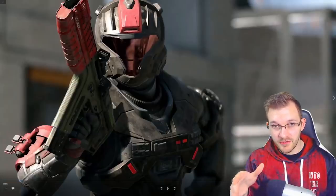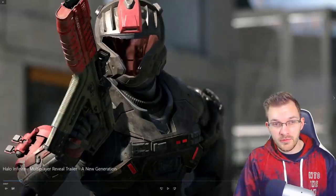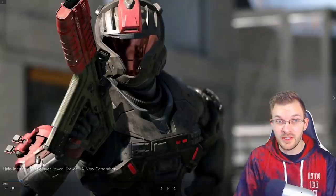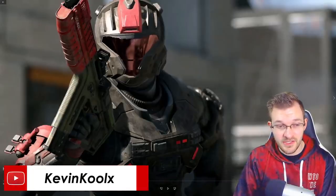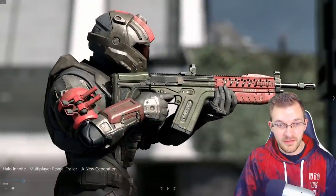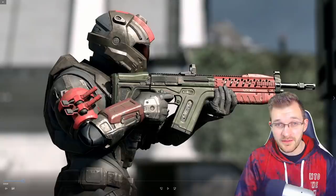Remember, there are no primary or secondary colors in Halo Infinite — it's all about selecting your coating. This is very heavily Reach-influenced armor, straight out of Reach on the chest and shoulder pieces. We also get a nice side profile of the same weapon in action. Nothing too new to point out, but it definitely looks awesome.